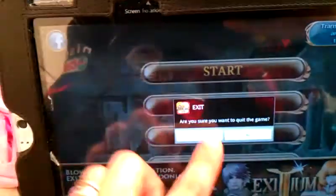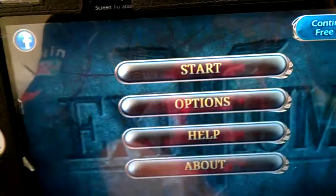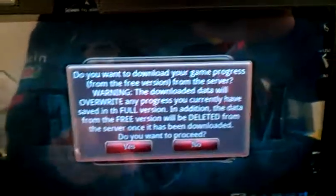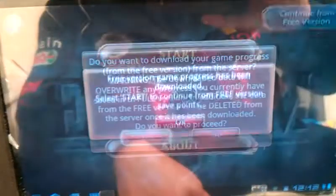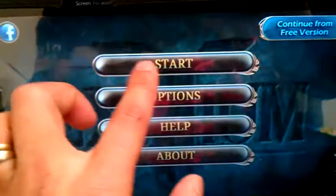Now I'm going to exit the game. Yes. Now I'm going to go back and continue from free version. Do you want to proceed? Yes. Free version game progress has been downloaded. You hit start.